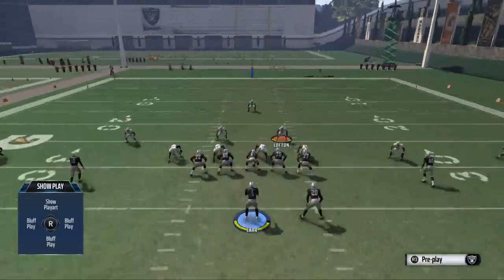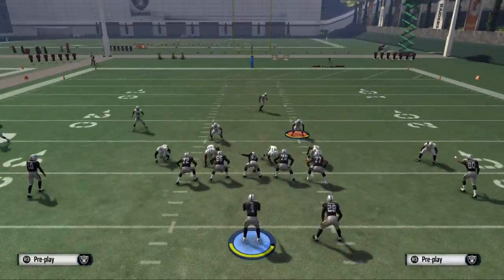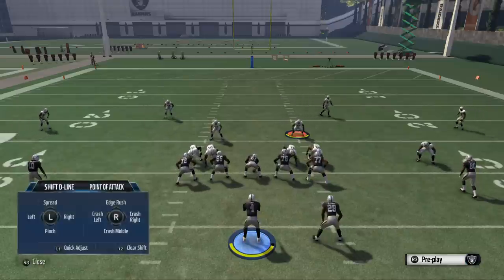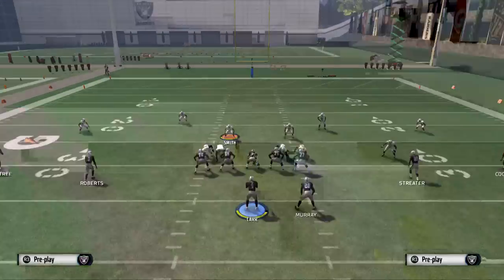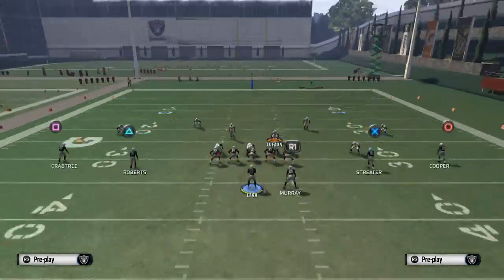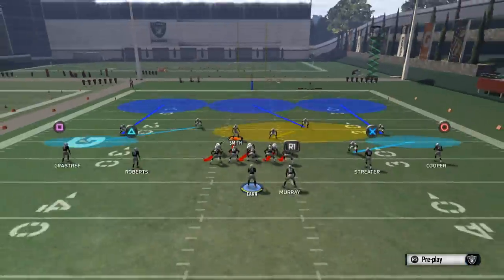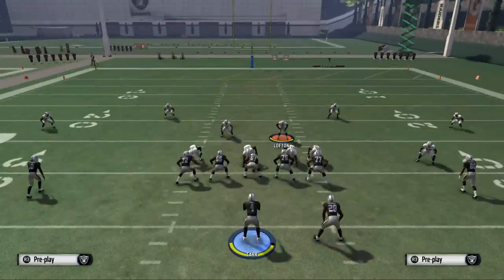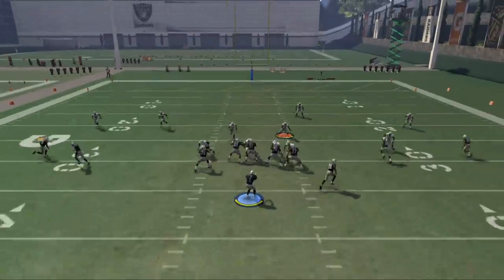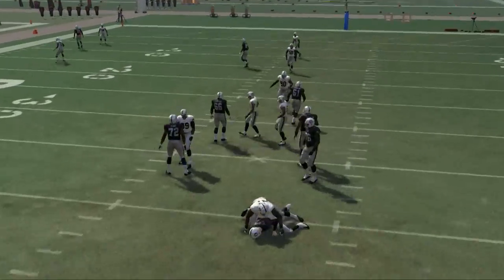So what we want to do with Cover 3 press is pretty simple. Baseline: shift your D-line to the right, crash your D-line to the left, and then blitz this LOS outside linebacker — obviously this guy needs to be over the center. Just shift your line to the right, crash them to the left, and then globally re-blitz this backer Malcolm Smith. What you're going to see is we get some pressure off the edge with Justin Tuck or Khalil Mack.